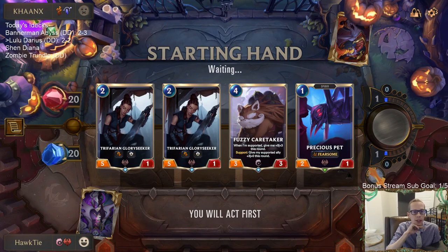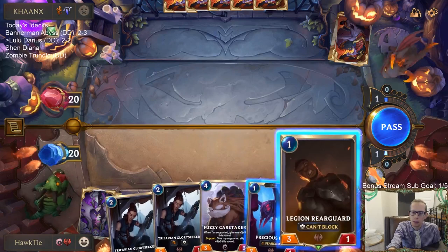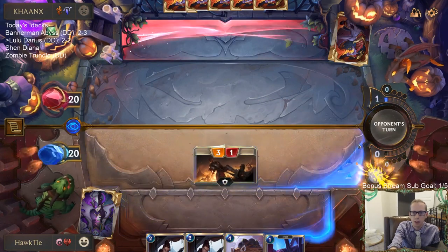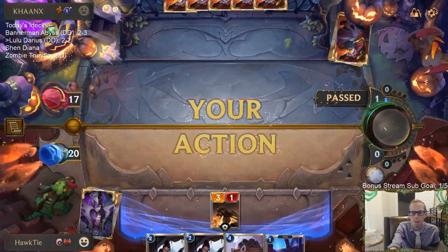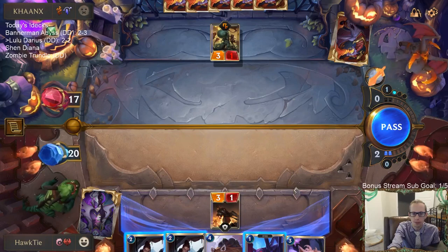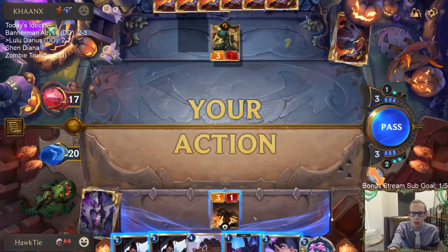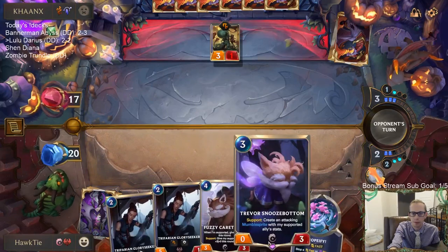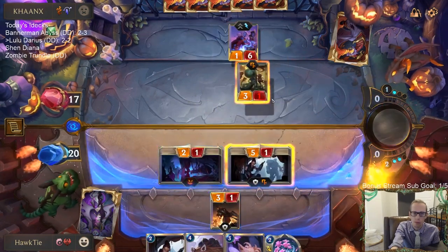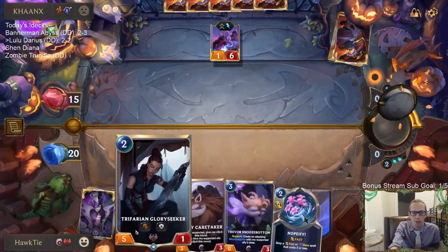Can we get some support? This would be a really good time for a Young Witch supporting Glory Seeker to make it a 6/1. Alright, Rearguard, can you do something? Awesome — it hits for 3, just like Legion Saboteur would. Reverse Snoozebottom. I gotta kill the Boxer, so we'll just trade 2-mana challengers.